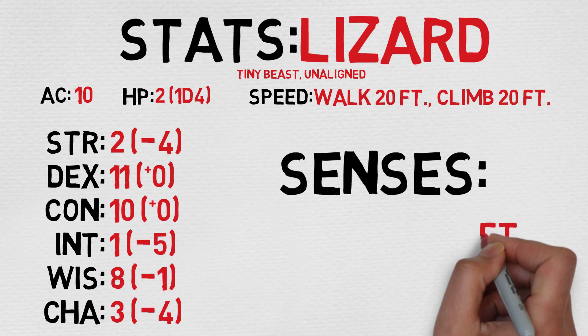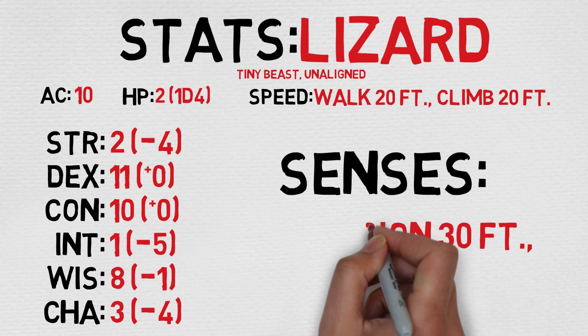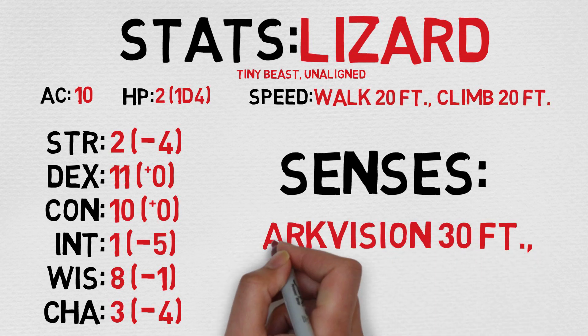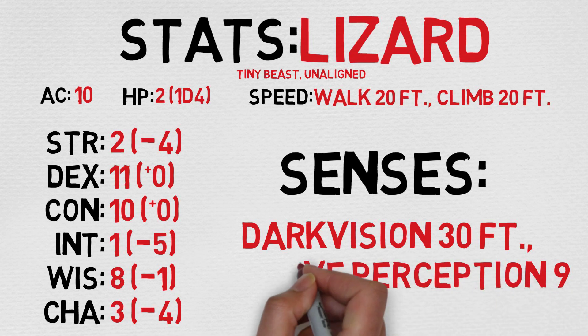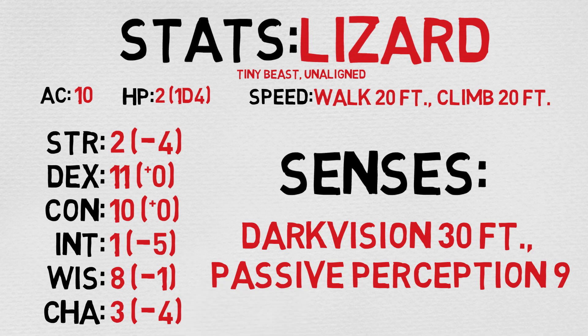It has a pretty low AC of 10 — I think it's the lowest one we've really covered so far. It does have two hit points though, so take from that what you will. I just roll the die and see what you get; usually more, and that's usually more fun that way.